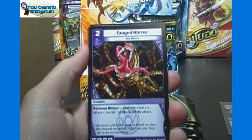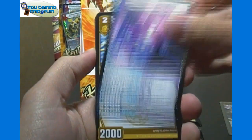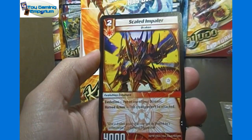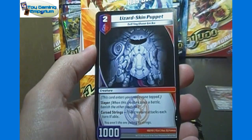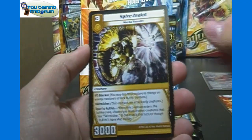We'll try the two and two again here. Feigned Horror, Shaman Broccoli, Rammus the Cloaked, Halo Hawk, Skeleton Soldier, Scaled Impaler — the Level 2 Evolution for Drakens — Lizard Skin Puppet, Assault Dragon, and Spire Zealot.